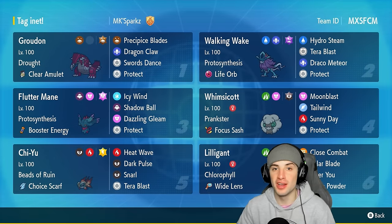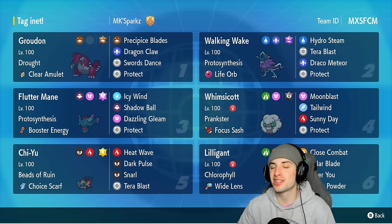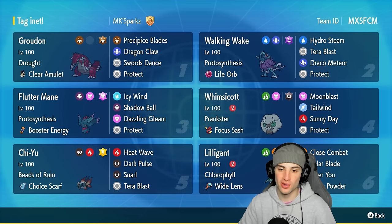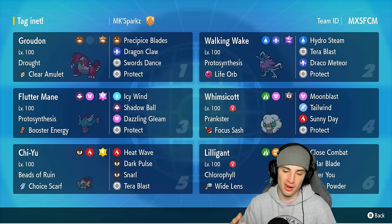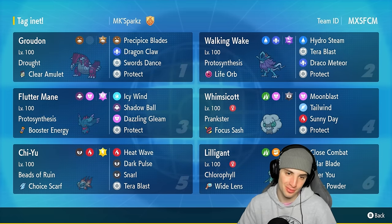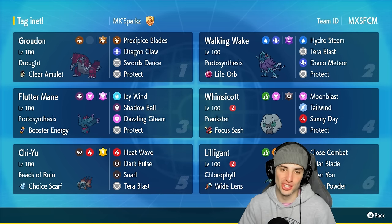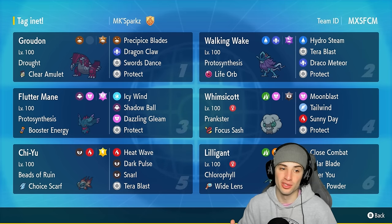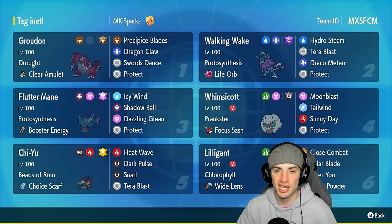I might have to show off another Terrapagos team on the channel — that Terrapagos was absolutely insane. We go 1-2 for today's video: winning the second battle, losing the first due to RNG and the third to Terrapagos. Groudon sets the sun, Whimsicott supports, and Walking Wake, Fluttermane, Chi-Yu, and Lilligant all thrive in the weather. That's going to be it for today's video!